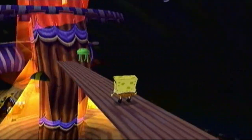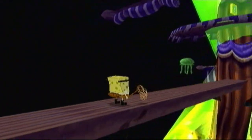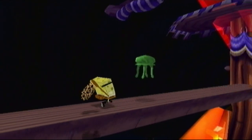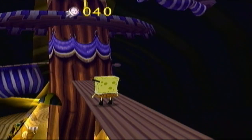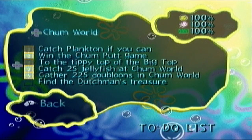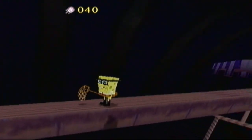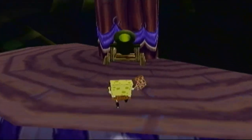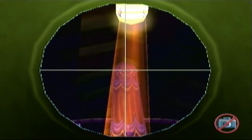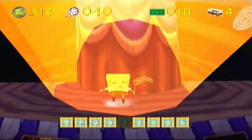Also over here is what I believe is the last jellyfish in Chum World. It's a green jellyfish, so we've got to sneak up on it, like usual. Alright, so it's 40 jellyfish — and yes, that is all of them. Oh wait, no — that's not the last lair tile in Chum World. It's actually the one that we cannot get yet. But let's pretend this is the last one. You have to aim at this target; that's the whole reason it's there. And there you go.